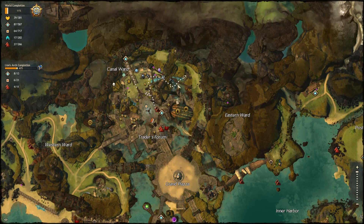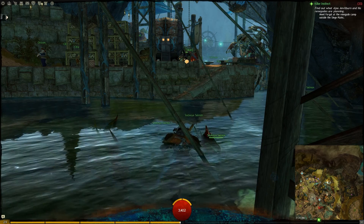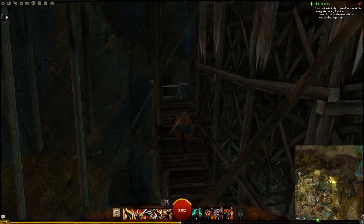So here is the Vista. Here I am, right here in this water. There's the trade skills guys over here — Tailor, Weaponsmith, Armorsmith. All those guys over there. Come across the water, come up here.